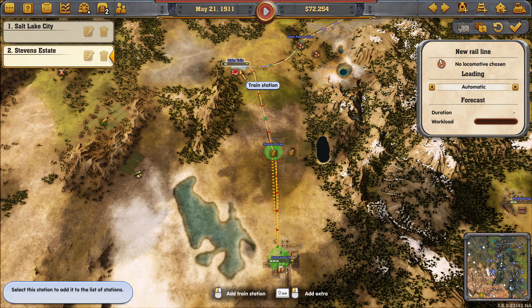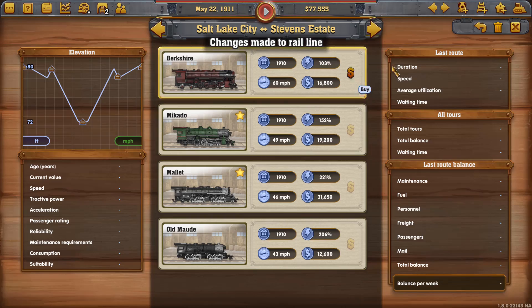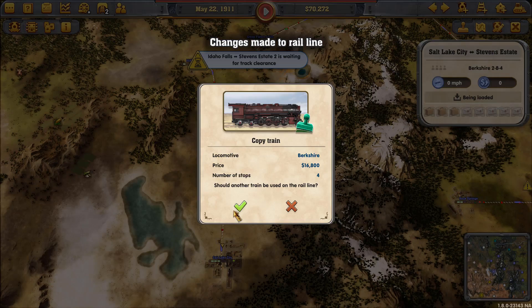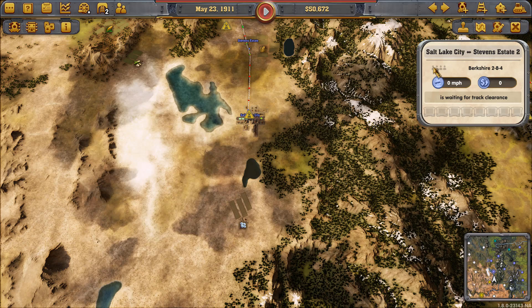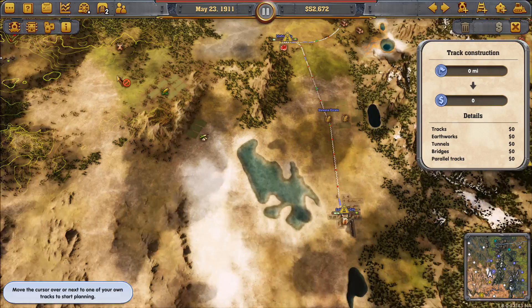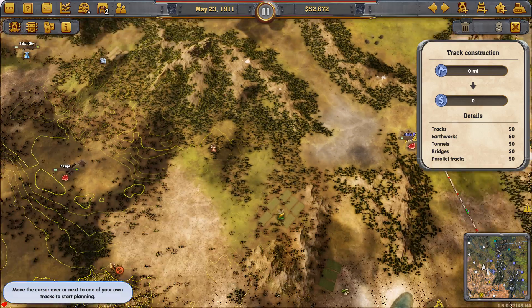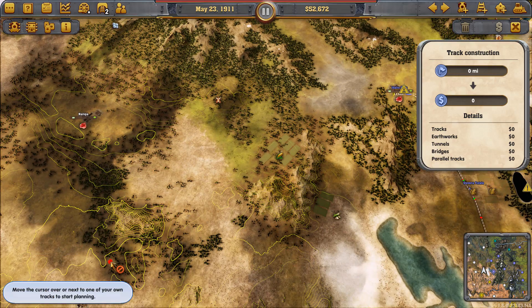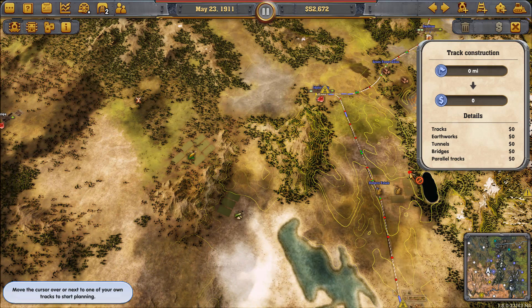We have just continued to expand this model. We're using the exact same model — rinse and repeat. We're finding a likely rural station between two cities, running a city-to-city line through that rural station, and running a bunch of trains on it. Typically I've been running about six trains on it. So far, so good — we just keep doing the same thing.